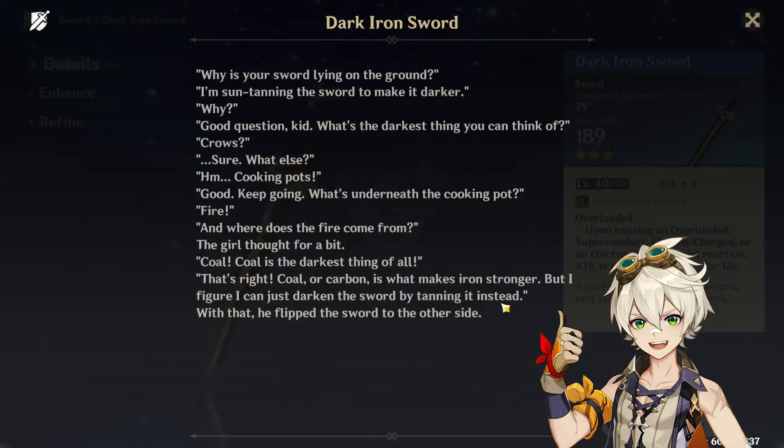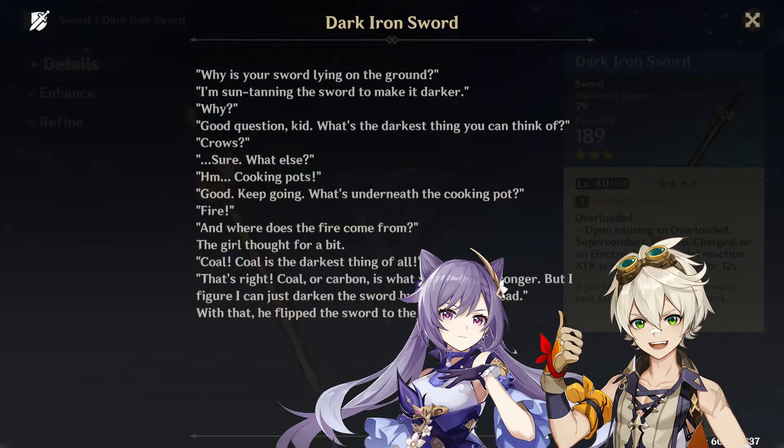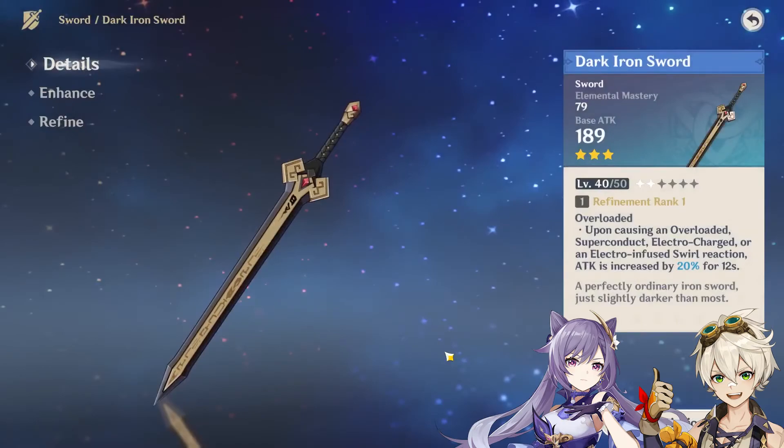This sword is phenomenal if you don't have anything better to equip such as a Lion's Roar or the Black Sword. The main reason I highlighted these two characters is because through their constellations and abilities they eventually imbue themselves with their respective elemental damage, which is why I figured they were pretty good candidates for this sword.